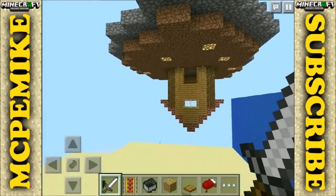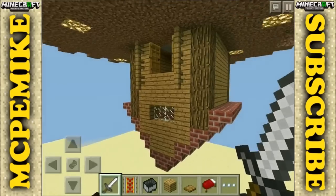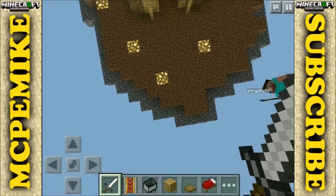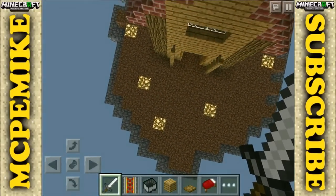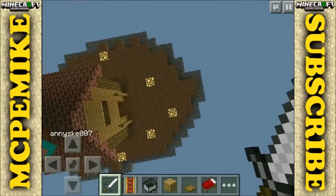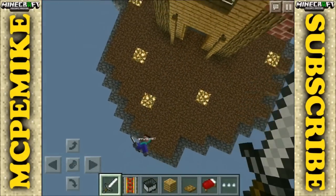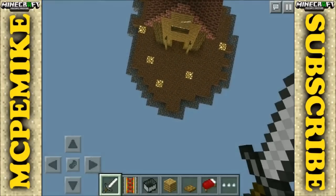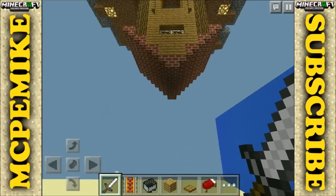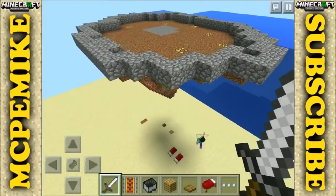This is called the upside-down house trick, and it is pretty trippy. If I look this way and look up completely, it looks like I'm looking down. It totally looks like an actual house. If you look at it from this angle it looks like a proper house and it looks like I'm looking down at a skyblock house, but as soon as I turn around you can see it's an upside-down house. It's just a cool trick I wanted to share.